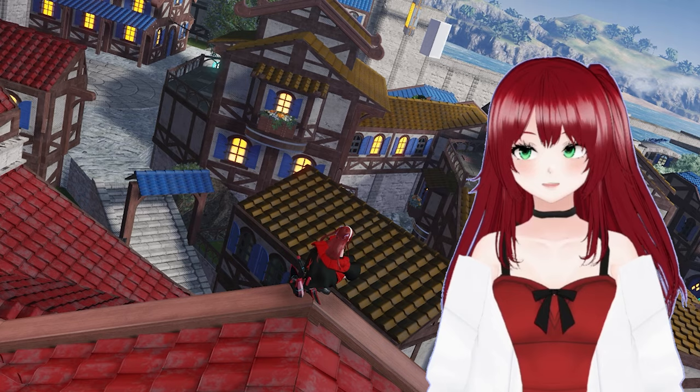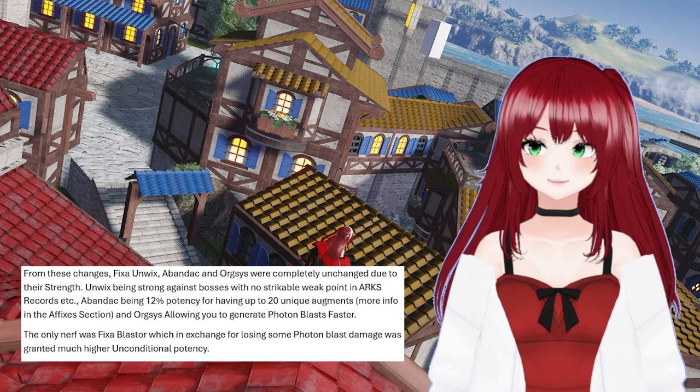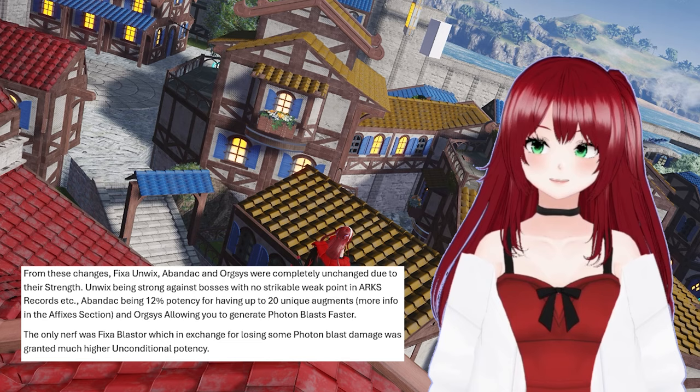This means that Fatal, Termina, and Attack are much better, and in the case of Fatal, it is extremely admirable at level 1. Ideally for weapons, you'll want pretty much any fixa that isn't Unwix or Wix for the most part. You'll gain the most from fixa Org Sys. This is especially true due to how many weapon potentials this time around are centered around using photon blasts to gain effects. With that out of the way, let's get into weapons.